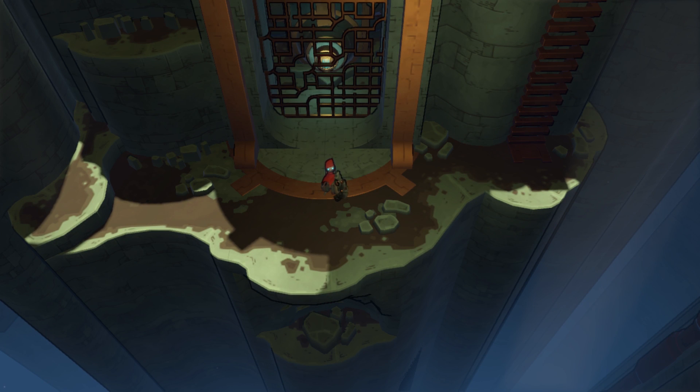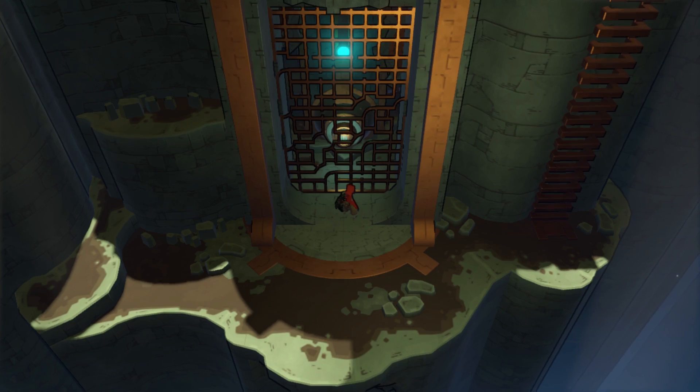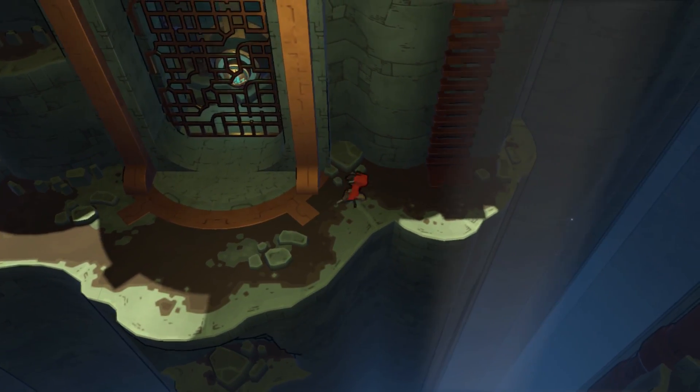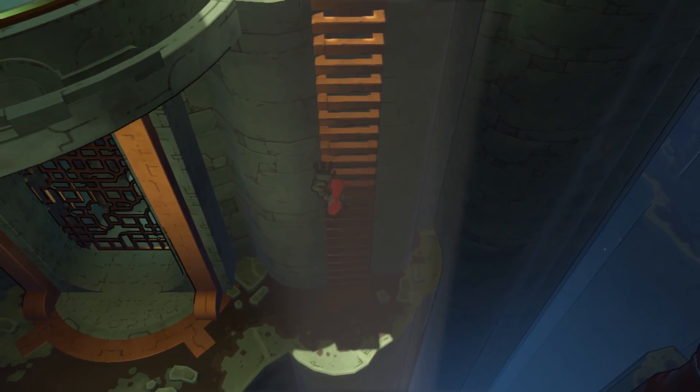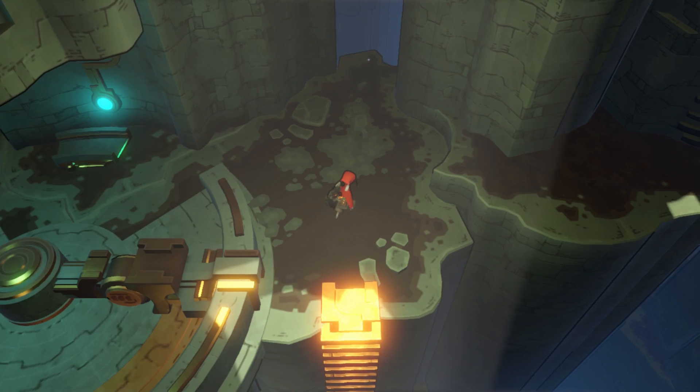We return, ladies and gentlemen, to the wonderful world of Hob, where we found this creepy underground lair in a giant gate. Last time, pushing our way through the electric planes, riding the Superdome, and making our way underground as we gained the teleportability and potentially so much more.